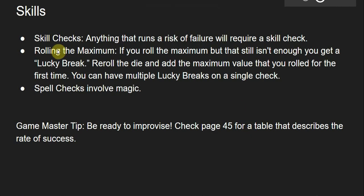Skill checks are anything that the game master is going to run that has a risk of failure. You don't want to use skill checks willy-nilly because it can get very old very quickly if there is no risk involved. Now if you're rolling and you hit the maximum but that still isn't enough to succeed, you're going to hit what's called a lucky break. For a lucky break, you can reroll the die and add the maximum value that you rolled the first time — so if the maximum is 20 and 20 wasn't enough, you add that 20 to the next roll. You can have multiple lucky breaks on a single check.